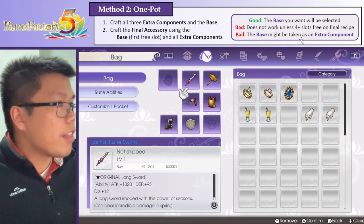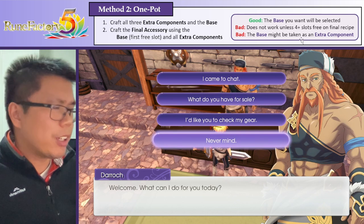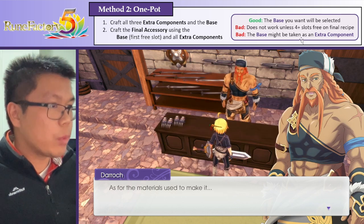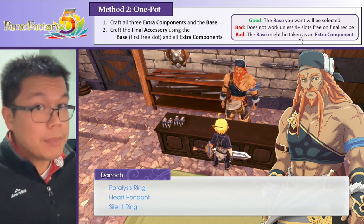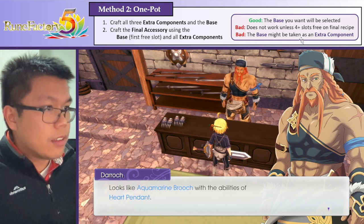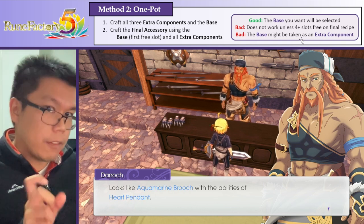Then we want to check with Derek. If we talk to Derek, he's going to say that in this case we have the paralysis ring, heart pendant, and silent ring as the extra components. And it looks like an Aquamarine with the abilities of a heart pendant, which was the base - the first item we added in.